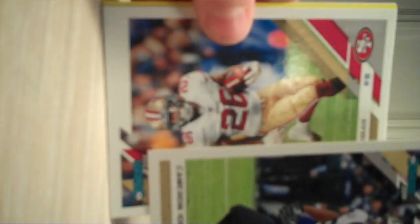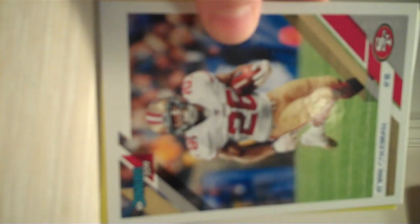Myles Garrett, Cameron Jordan — they have a big game coming up against the Vikings. Tevin Coleman, a yellow Drew Lock press proof, and a Josh Allen rated rookie. Now we'll be moving on to the Absolute Football.